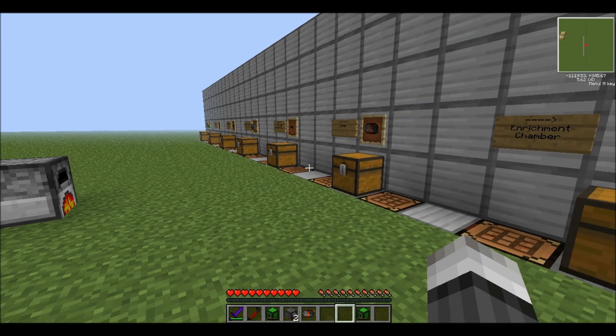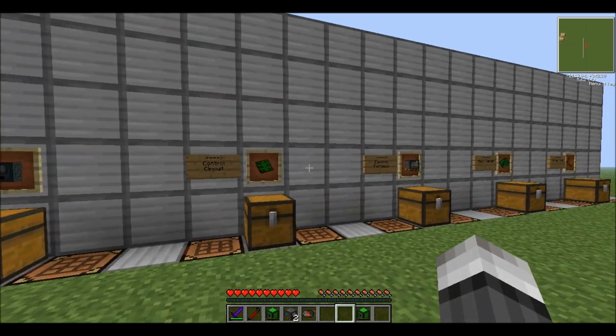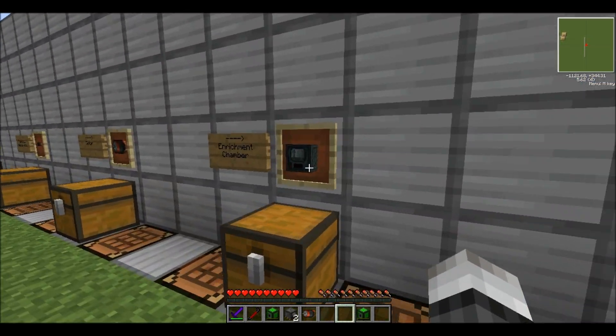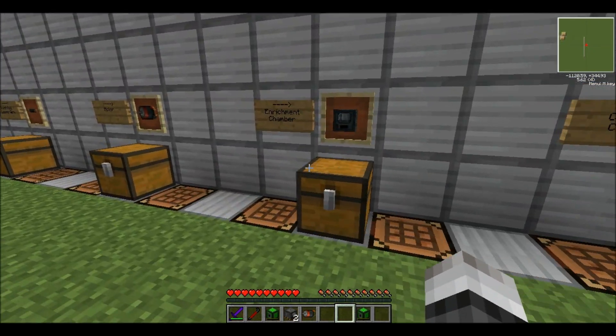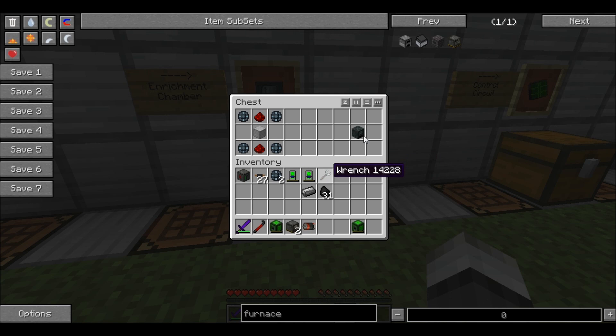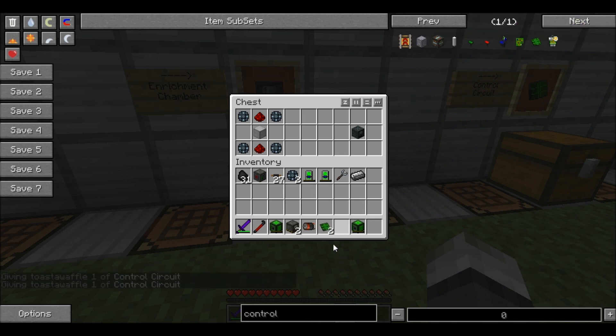The next thing I'm going to show you is some of the basic machines you can power — I'm going to show you two today: the enrichment chamber and the electric furnace. So, the enrichment chamber is going to come first. It's very crucial to making resources.